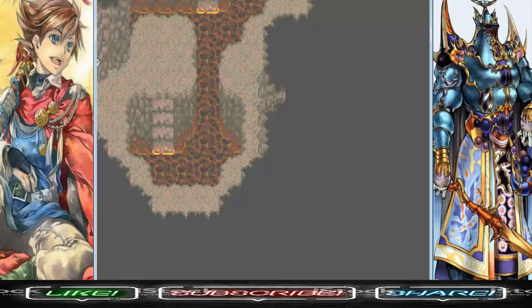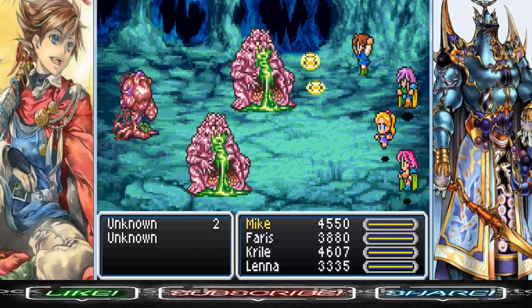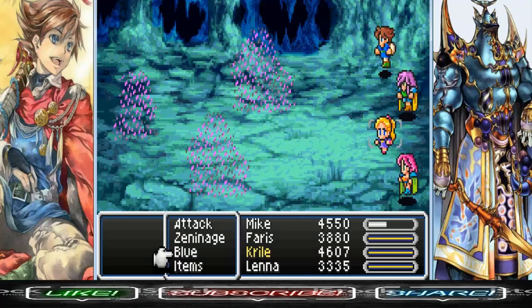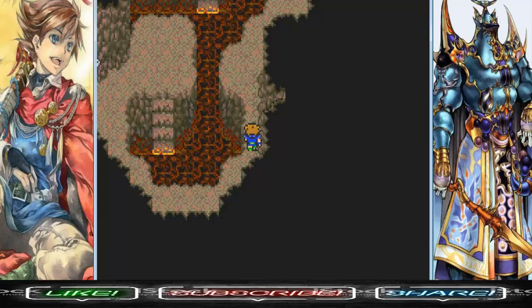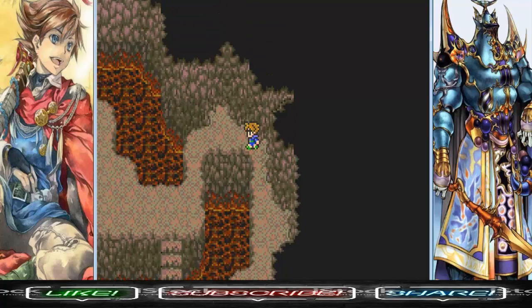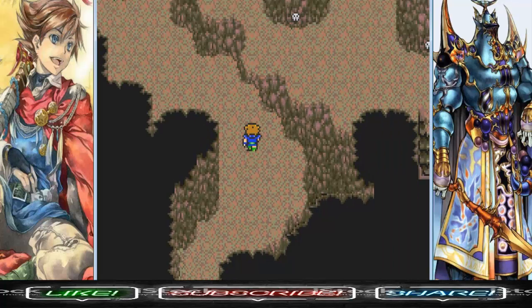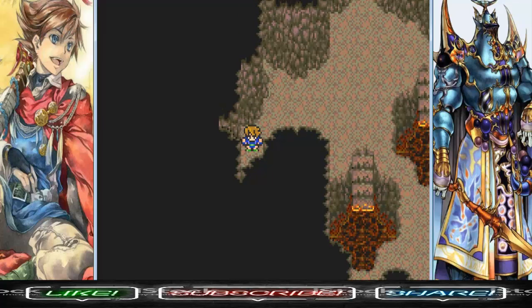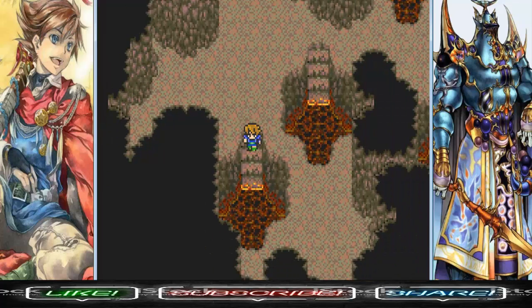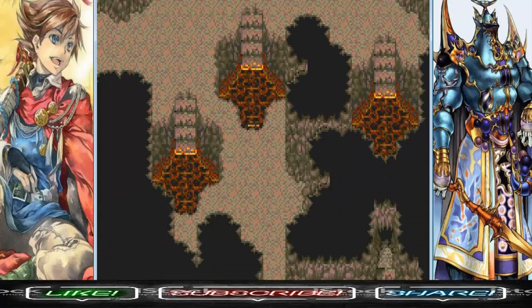I think you can learn the Doom blue magic spell from one of the unknown enemies here, but I don't quite remember which one. My notes aren't even telling me. The Doom spell basically gives you a countdown to instant death — just like in other Final Fantasy games. Once it gets down to a certain number, you die.